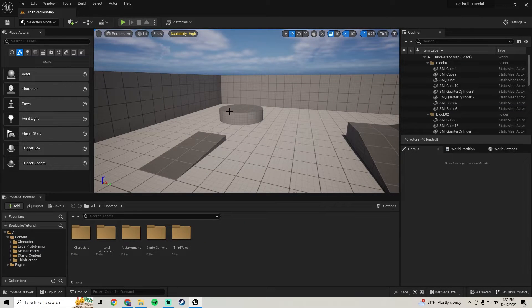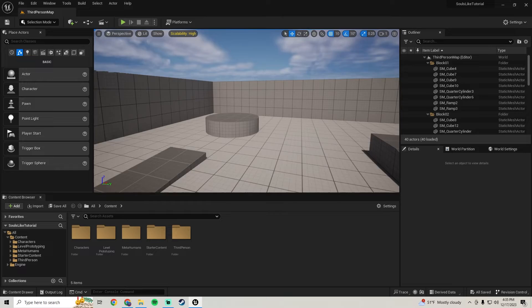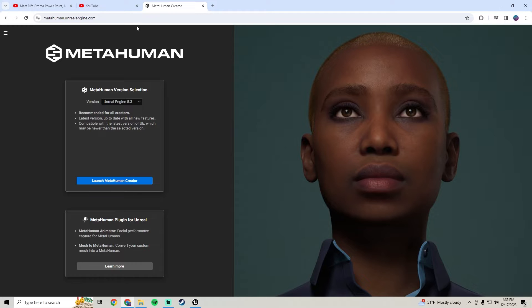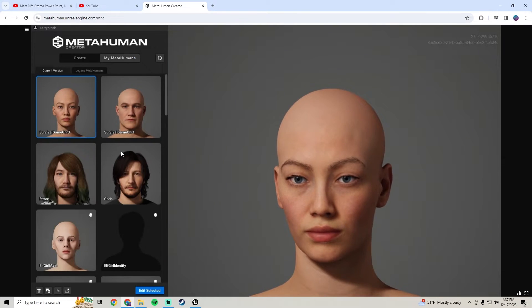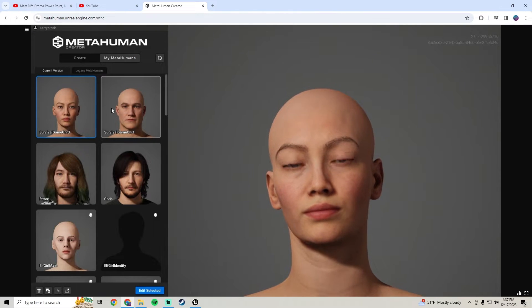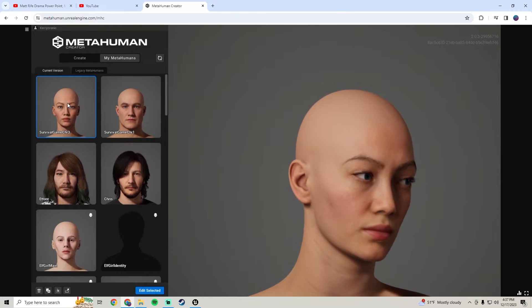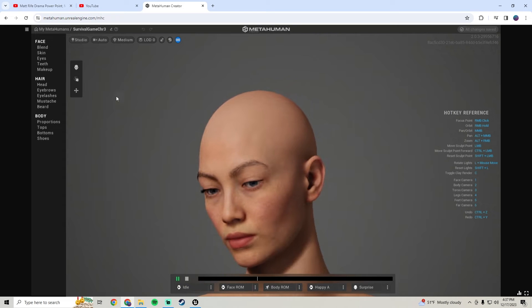Alright, so the first thing we're going to do is hop over into the MetaHuman website. I want to give a few more notes on adding more than one character, just to make your life easier with the character creator system. We're going to go ahead and launch the MetaHuman website - I'll leave a link in the description. Once it's open, you can go ahead and make your female character. I'm just going to give you some notes on one I already have that I'm going to be adding, so we'll hop in and I'm going to edit this one.